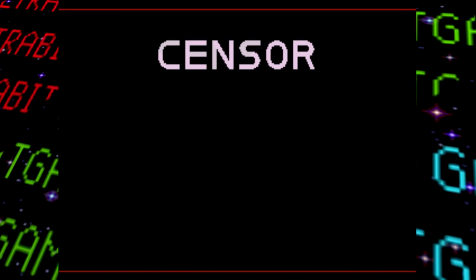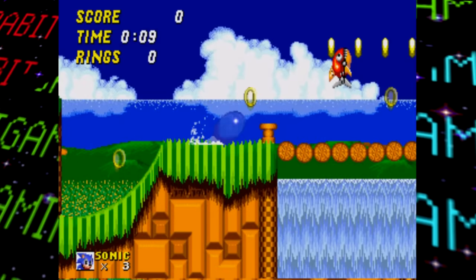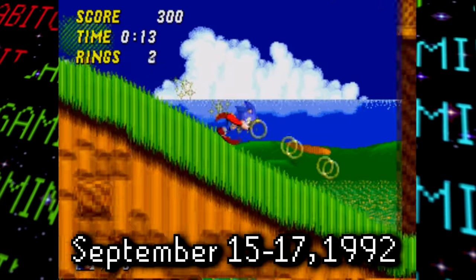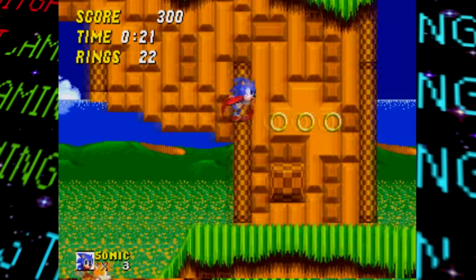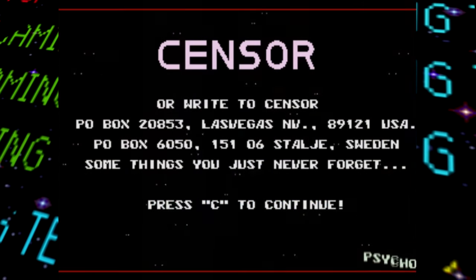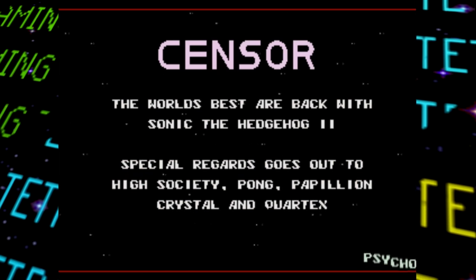Last up is the prototype publicly dumped in early 2019 that was originally leaked by Sensor, after which the prototype has been named. This prototype is believed to have a build date anywhere from September 15th to 17th 1992, and was apparently originally leaked two weeks before the game's release — though apparently people didn't care about unreleased prototypes back then. This build was supposedly first leaked with the intention of bypassing the game's copy protection measures.